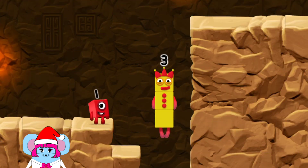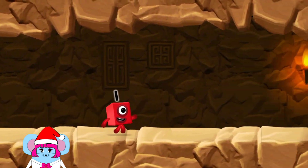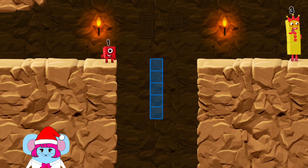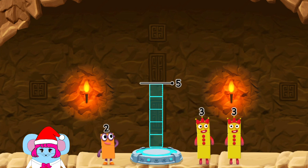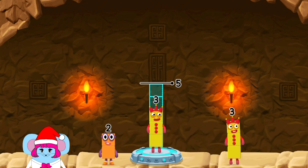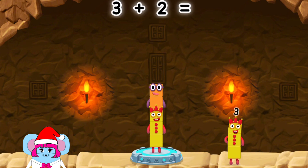Three — yes! Add number blocks to make five. Three, two, three, two — you got it! Three plus two equals five.